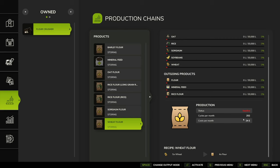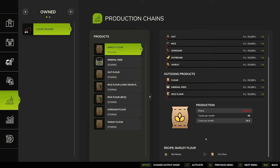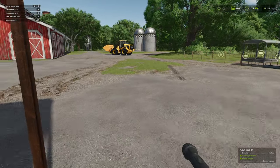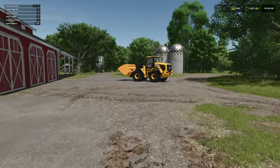The cycle counts don't seem like a lot per month — I haven't looked much into productions before, so this is going to be my first look at productions in Farming Simulator 22. Let's get some materials in here: oat, rice, sorghum, soybeans, wheat, corn, and barley. Luckily I've got a JCB around the front.